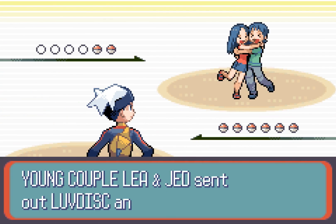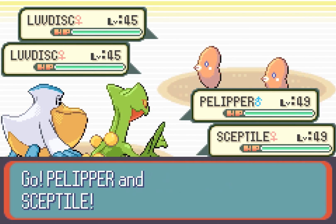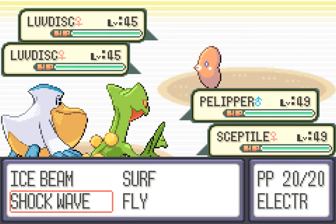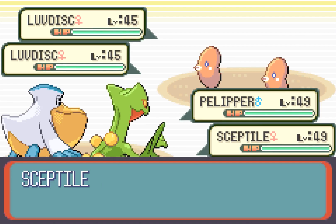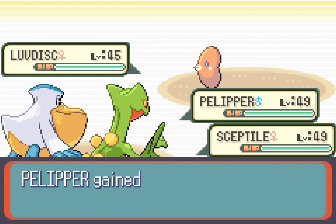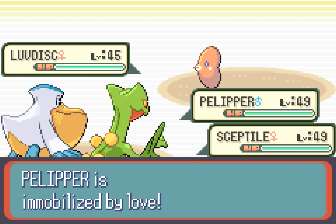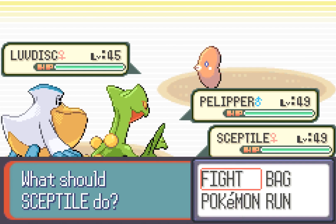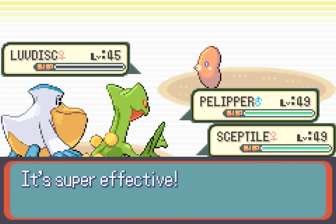Young couple Leah and Jed like to battle with their Luvdiscs. We can Shockwave one Luvdisc and Leaf Blade the other. Shockwave might actually hit Sceptile as well, but that's not too much of an issue. Pelipper fell in love and we're immobilised, but that's okay — in many ways it saves us from hurting Sceptile anyway. Electric is not very effective against Grass, so Sceptile wouldn't really be hurt.